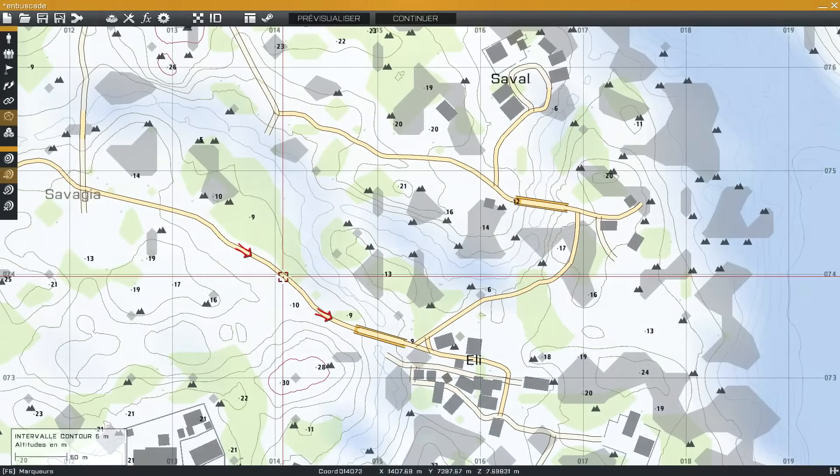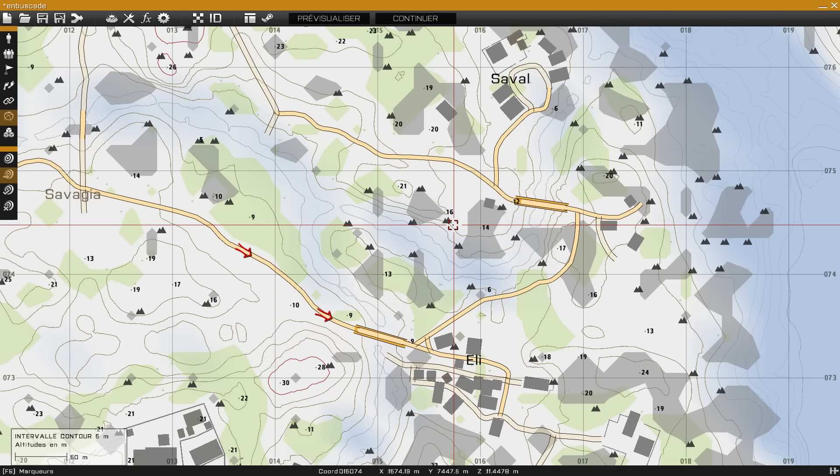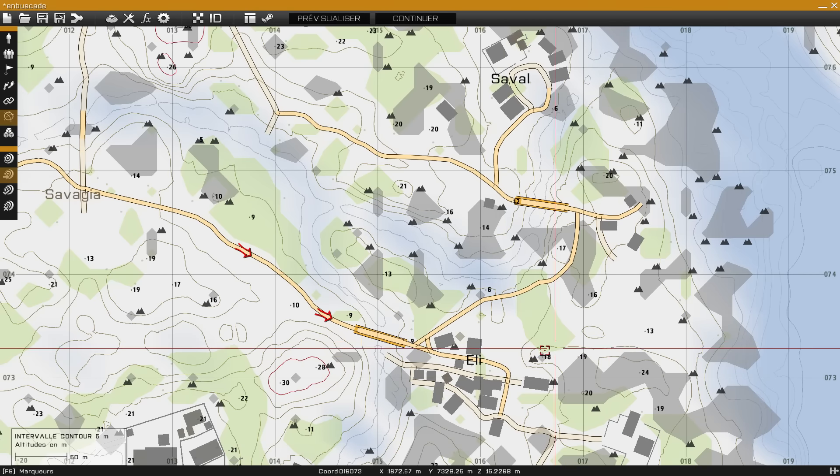Allez, c'est parti. Donc pour l'instant, ce qu'il faut qu'on fasse, c'est qu'on observe attentivement la carte et essayer de trouver la position la plus avantageuse pour nous. On sait qu'on va avoir un convoi qui va passer sur cette route, sur ce pont, dans la manière de ravitailler ceux qui se trouvent ici.